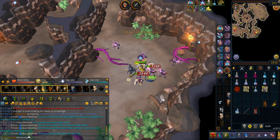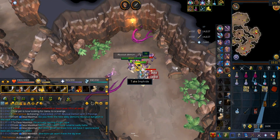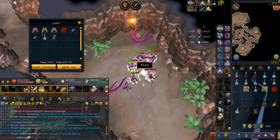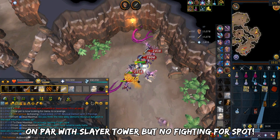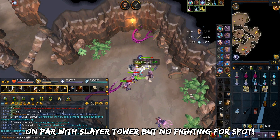It also works with other combat styles as well, but I haven't tested those for an entire hour. How does this compare to the Slayer Tower? I honestly think it's on par with the Slayer Tower — maybe a little bit slower — but at least you don't have to fight for a spot. On release day it was so much easier to find a spot compared to the Slayer Tower itself.